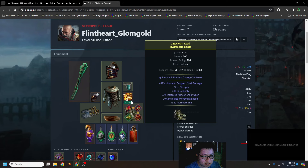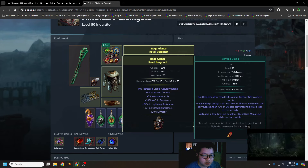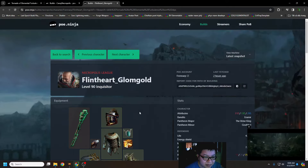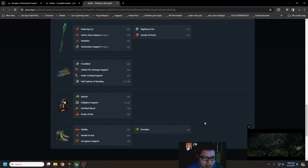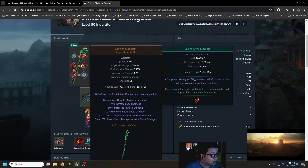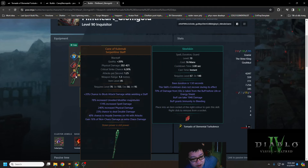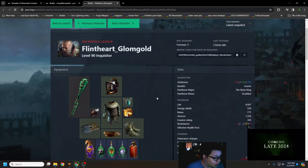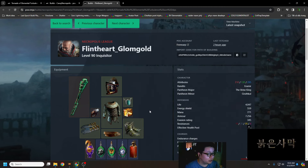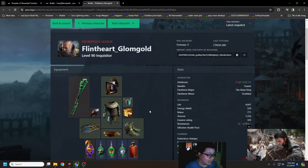This other player is using a Cane of Kulemak with Tornado and Hypothermia. This guy even has the Forbidden Jewels for Instrument of Virtue - the Battle Mage one - so he has a lot more damage from his weapon. This setup is absolutely insane, and the skill still only deals 1.1 million damage. I tried to tinker with my own character's PoB, but it was so bad I deleted it immediately.